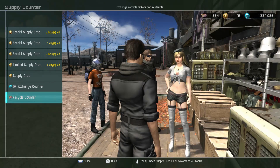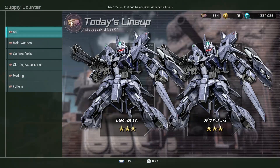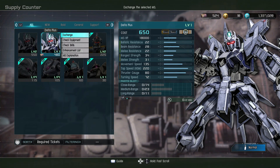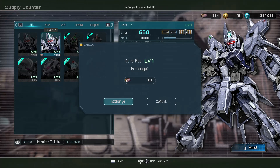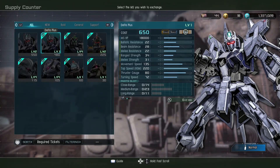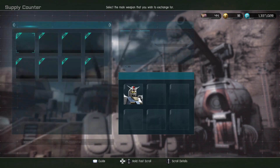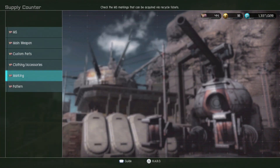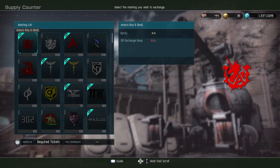Recycle shop — let's hit it. Yes! Tell me I have enough for at least one of them. I'll take it — finally got a Delta Plus! Now watch, I'll get Delta Pluses when I do pulls because I bought one. Any new markings? These are the current supply materials.